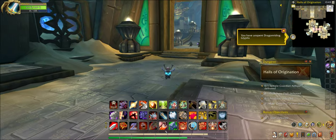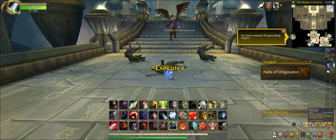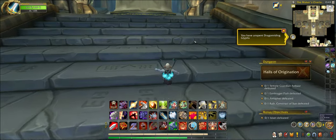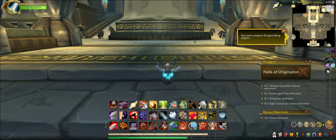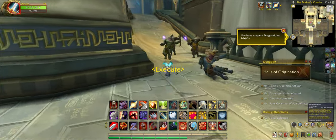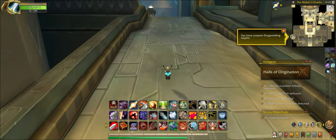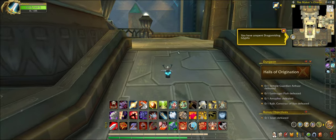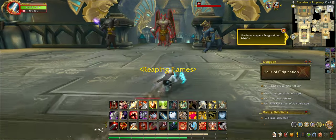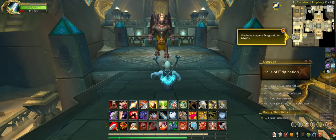What's up guys, today we're going to be doing the Halls of Origination, which is, I know, another desert themed instance. This one's a mixture of indoors and outdoors though. The theme is that there's sand everywhere — it's a desert. I know that because it's basic knowledge.